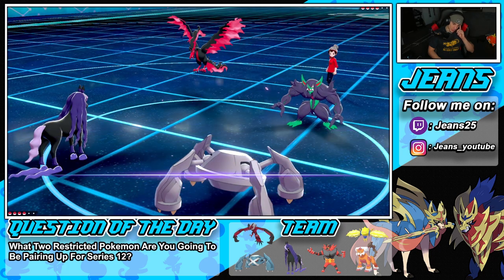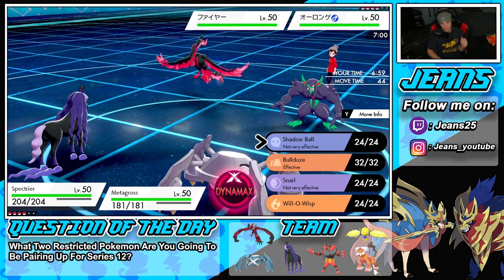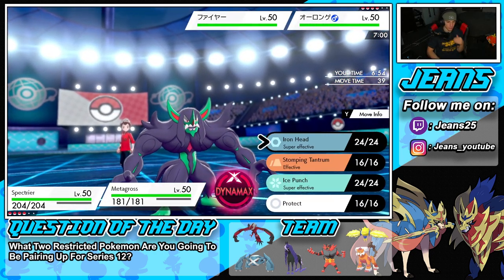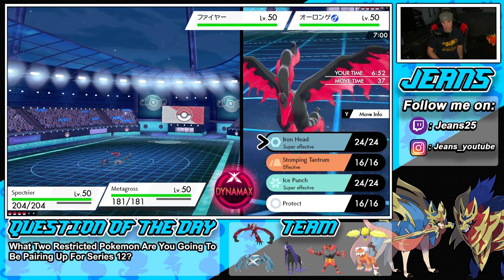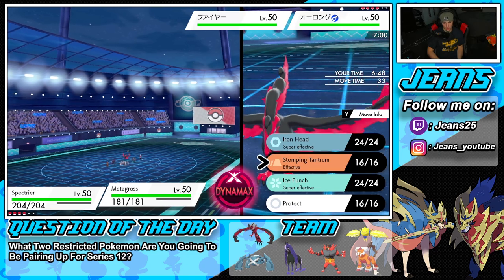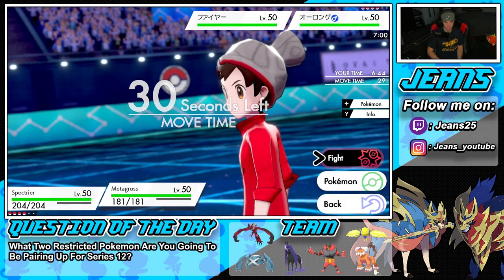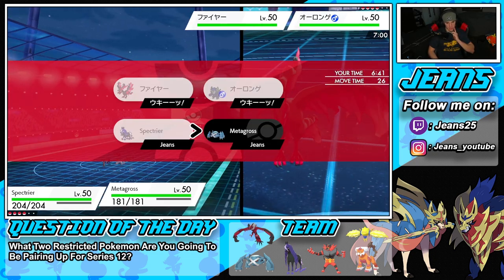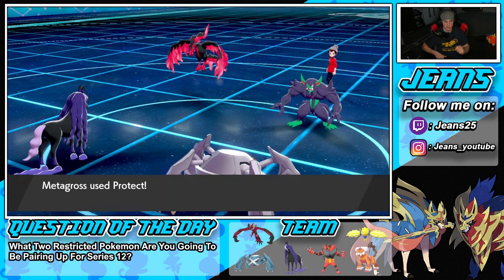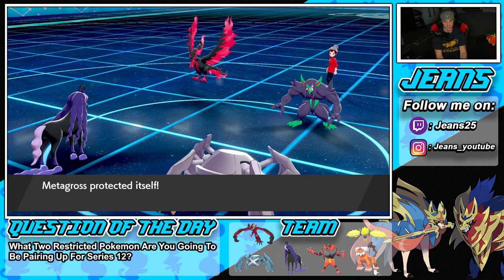He leads and I can see a big old Dynamax coming. I do have Max Hailstorm which can work really well here. I could go straight into Steel Spike — I don't know, proc the policy... He's gonna switch on me. We'll just Snarl and protect — I really don't want him to Trick my item, which he can definitely do if he knows I'm gonna Dynamax Metagross.